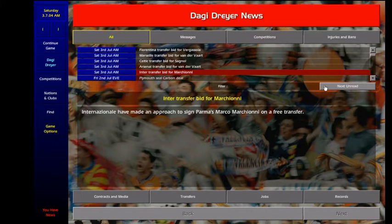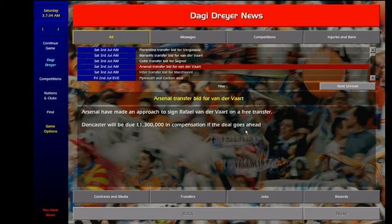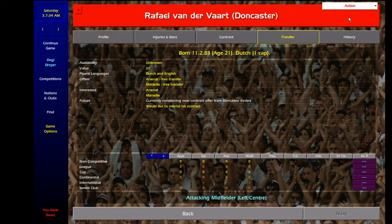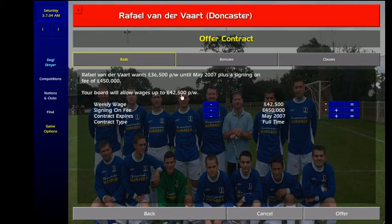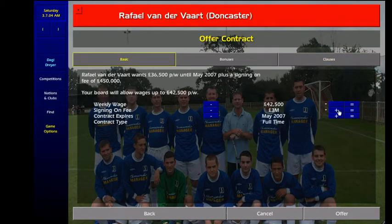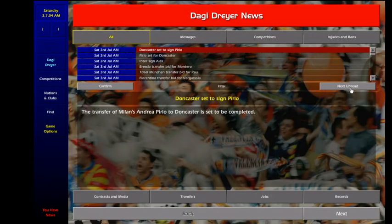So here we can see the problem with signing players without cancelling the deal. Now we have to do something different about the contract — we have to give him a little bit more sign-on fee. But we still do this. That's the problem with not cancelling the deals.